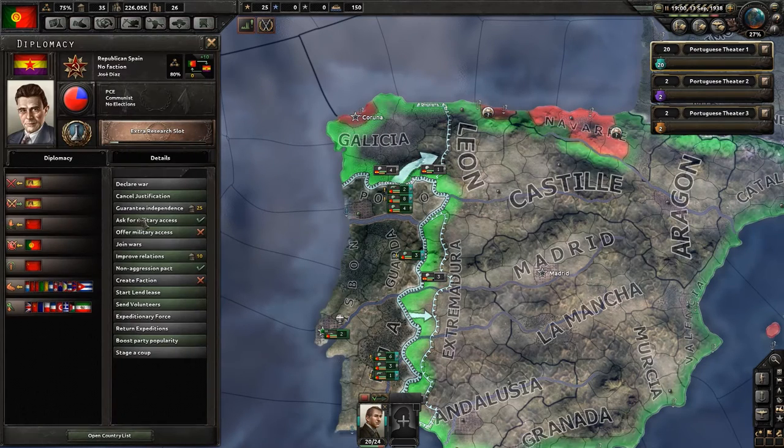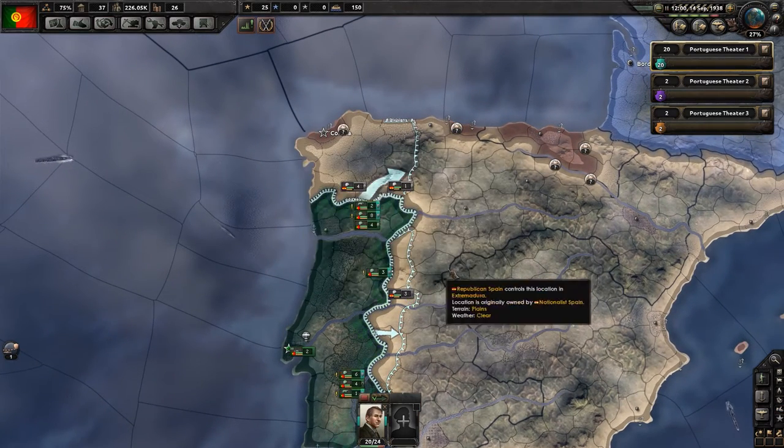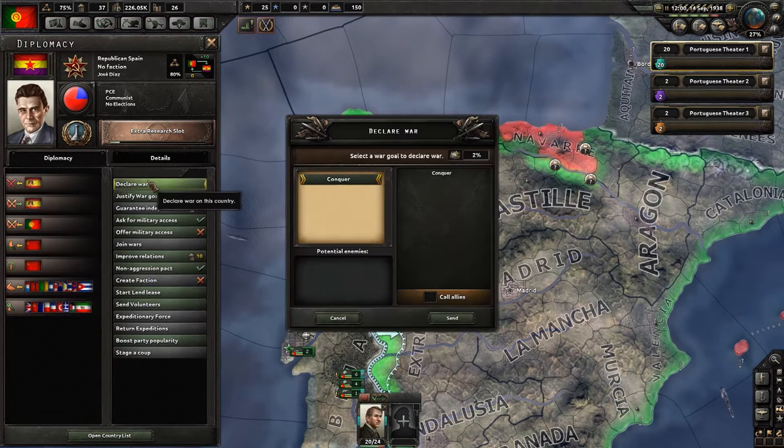Let's declare on Republican Spain first. Do they have allies? They have volunteers from the Soviet Union, but no other allies. They have military access, no allies, and a non-aggression pact with the Soviet Union. We got our justification. Declare. Conquer.